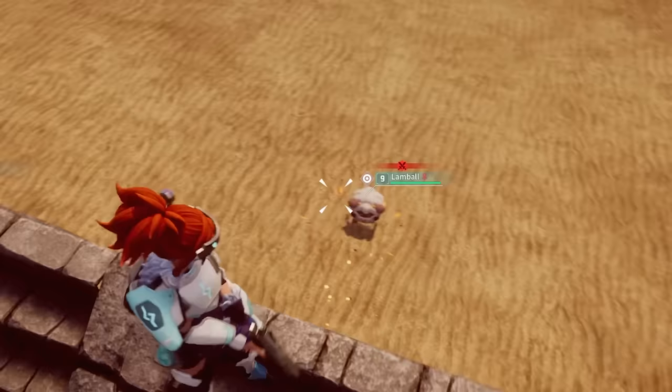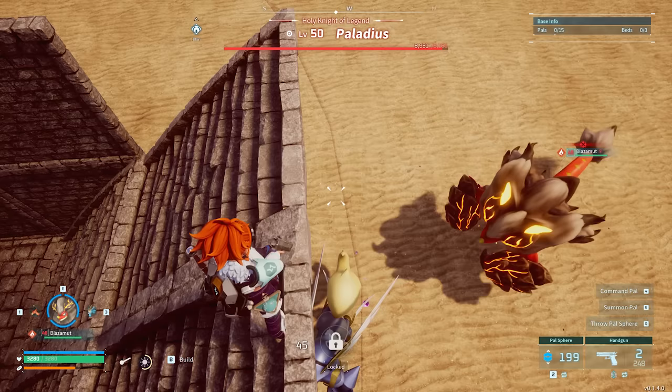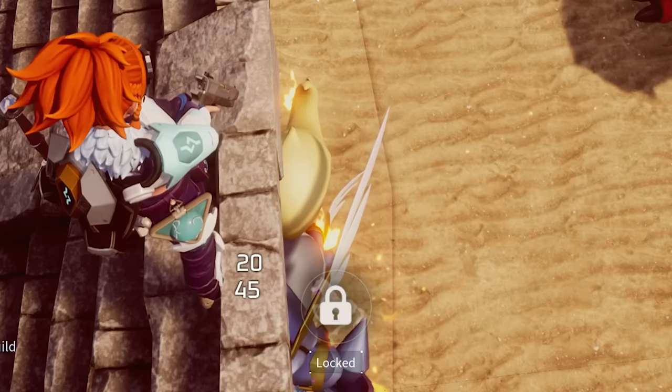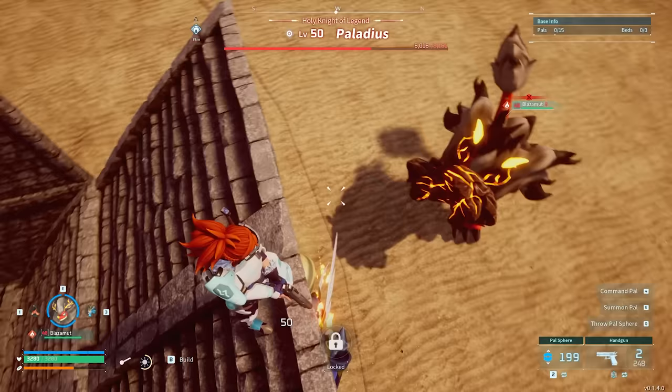So now if I take out an actual pal that can do it — look at the difference. As soon as he status effects them, you're going to see the damage ticking. Both are procced at the same time. These guys actually have a lot of defense, so especially since there are two of these guys, it's going to be really hard to manage both of them. So I suggest you just do it this way.